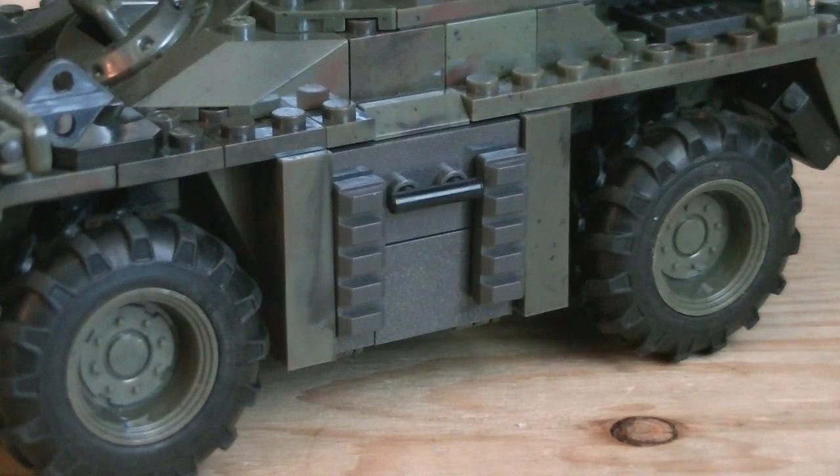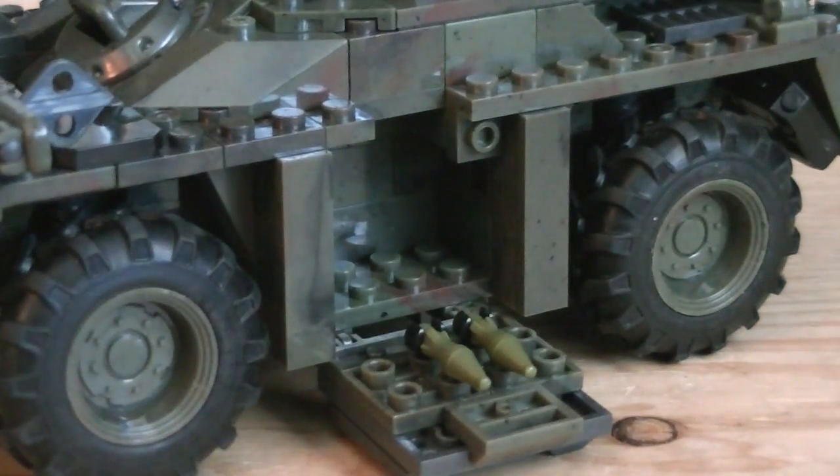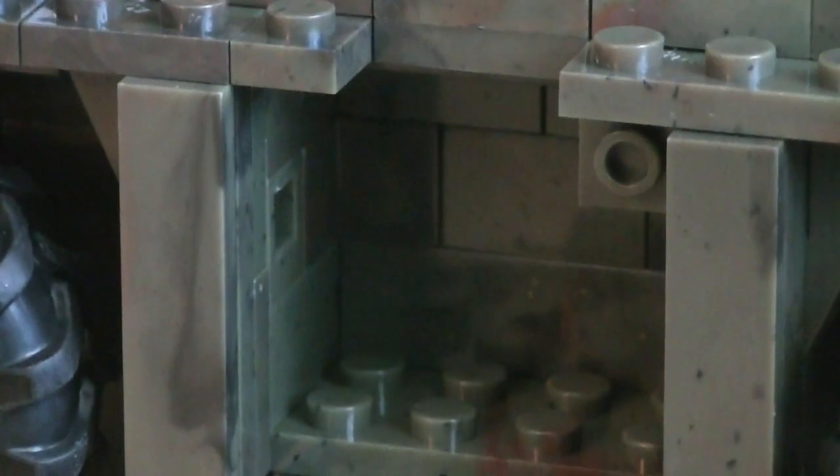If you were looking closely in that last shot, you might have noticed a hidden hatch, which is on both sides, opening up to reveal a storage compartment. Inside the compartments there's not much room, except for maybe a couple accessories or two.